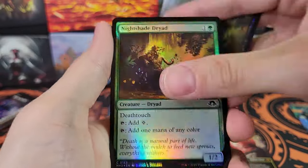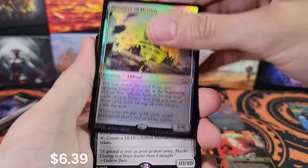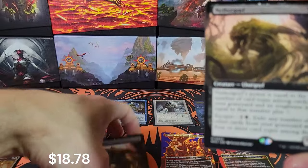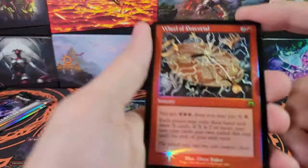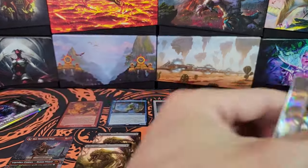Bountiful Landscape. Essence Reliquary. Unholy Heat and a Full Art Snow-Covered Waste — very cool. Devourer of Destiny. Ulamog's Dreadsire. We've got Pearl Ear. Nethergoyf again. That's not supposed to happen — those are both extended arts. You're not supposed to get two of the exact same card. It should have been either a different variant or a foil or something. That's very strange — two of the exact same Nethergoyf. But it's not a bad card, so I'll take it.